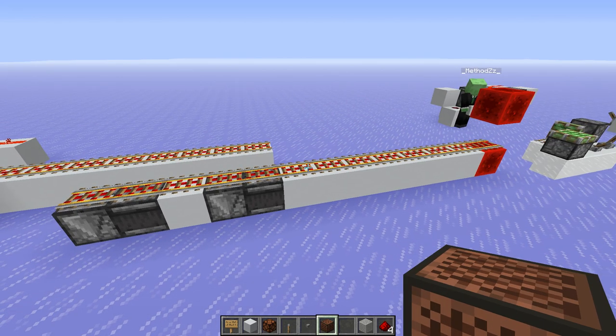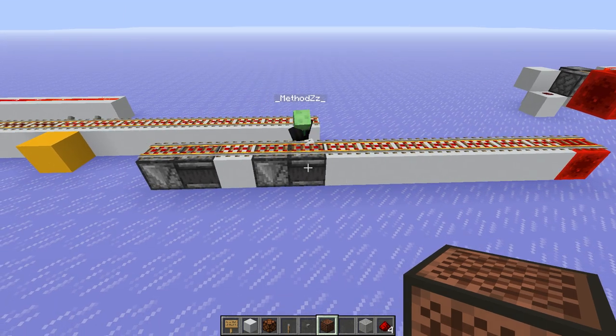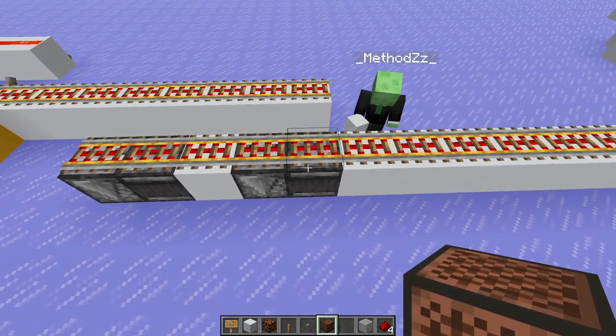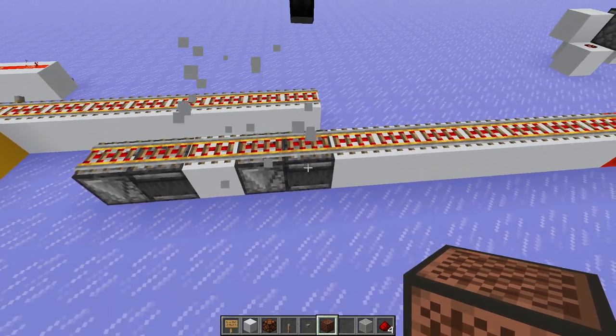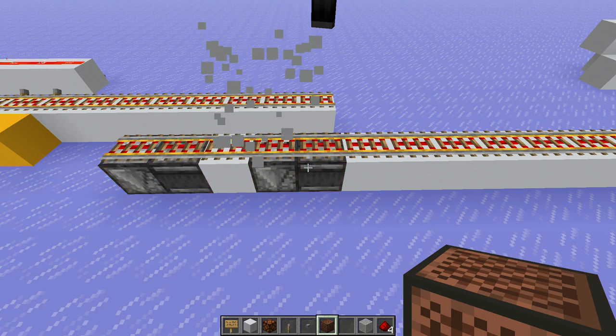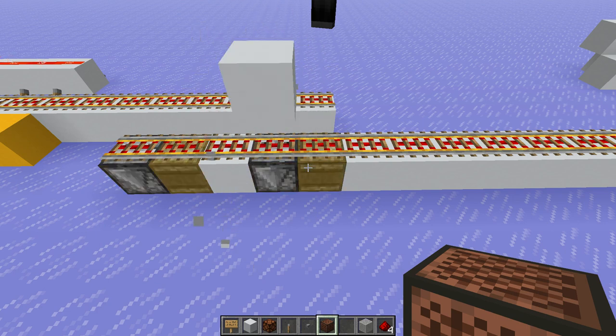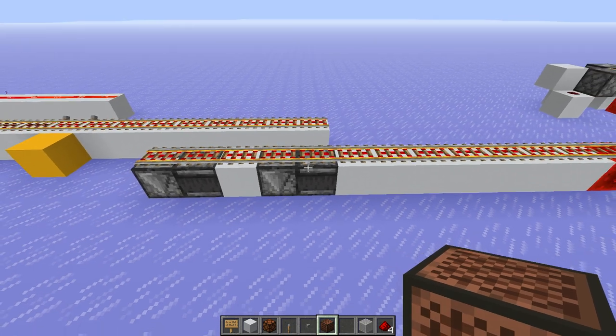Here we have our main power source at the very end, and this will be detected by an observer, which is detected by an observer, which just powers the rail behind it. If we just remove these blocks here, you can see the rail quickly blinking and turning on again. And I would say that's about it for the common circuits.